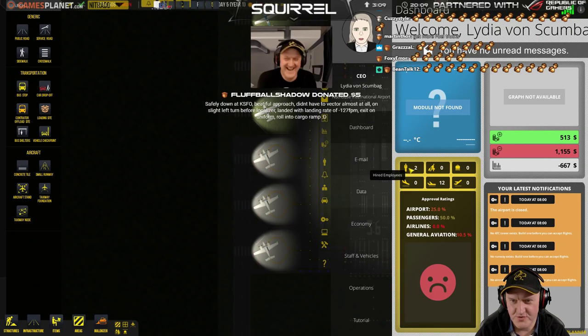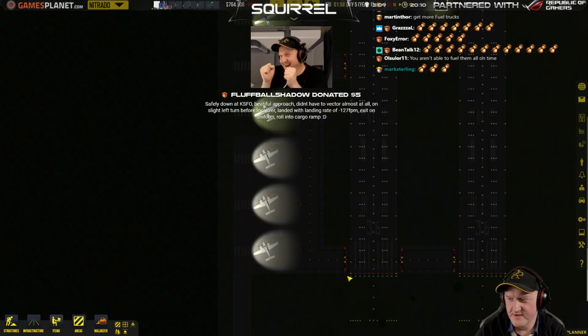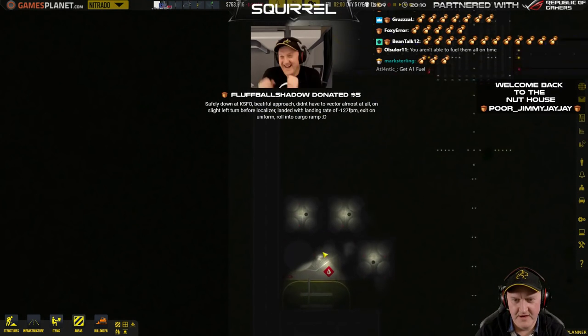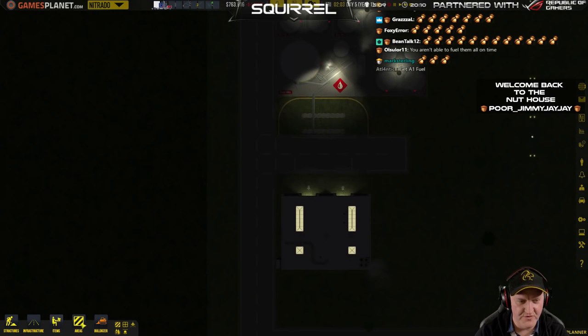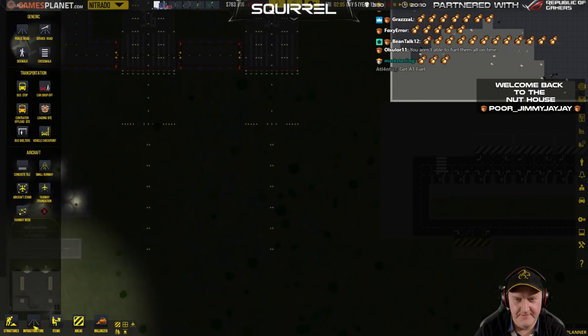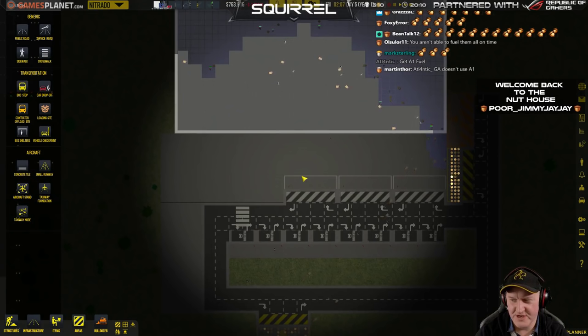12 parked aircraft, two hired employees — that's a CEO and CIO presumably, or CEO and CIO. You aren't able to fuel them all the time. So the game wants me to hire more fuel trucks just to do that? Or should I just get the faster ones that cost $100 an hour? Why would I get A1 fuel? You don't put A1 fuel in a GA plane.